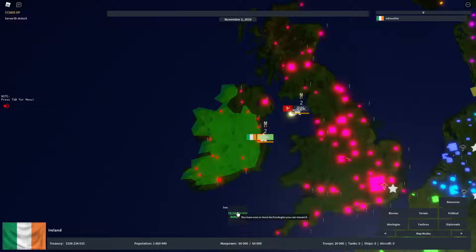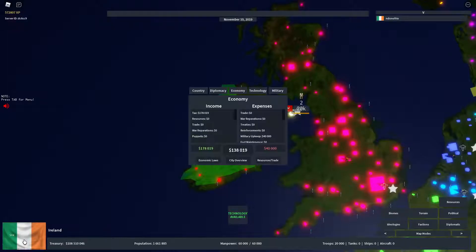So when you're in a game you might see a notification that you have one or more technologies you can research. To get to that, you click on your flag and you'll see all these different tabs for different things. Just go to Technology.